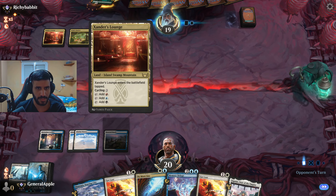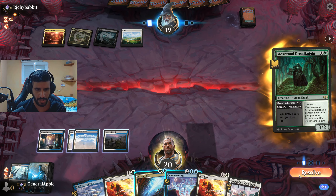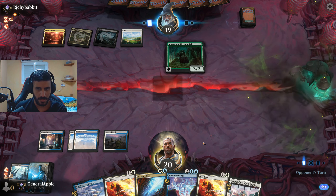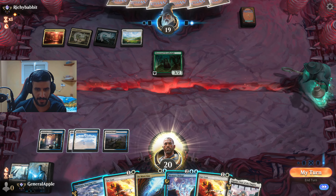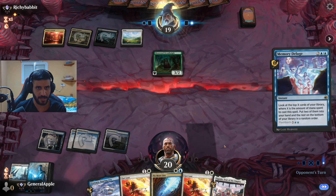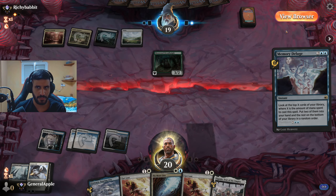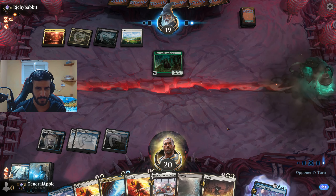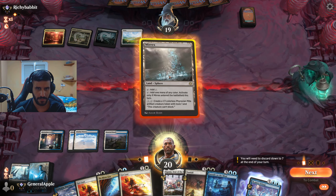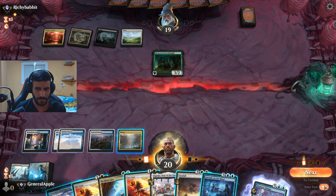He has swamp and mountain — he does have all basic land types. Topiary Stomper — chat, he has the enchantment because he didn't instantly pass. Temporary Lockdown goes down. Not really necessary, we'll take the land and pass. We don't care about the invasion at all.